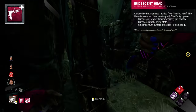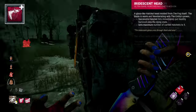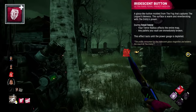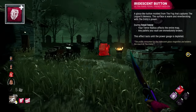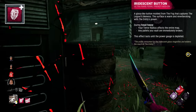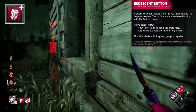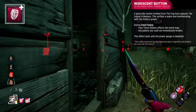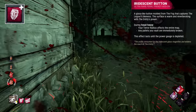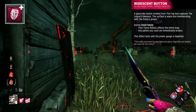Iridescent Head is simply a powerful hatchet head moulded from the fog itself — a gift. Iridescent Button is a Legion pin moulded from the fog. The pin is actually the Legion mask wrapped in the Entity's claws. Possibly this is a gift, but also a threat, showing the power the Entity holds over the Legion, reminding them to obey it, but still offering power in return. The flavour text reinforces this, mentioning the Entity consuming the youth of the Legion to give the button power.